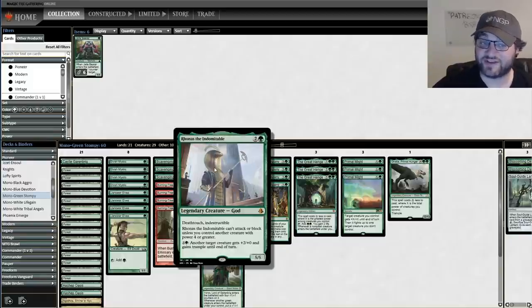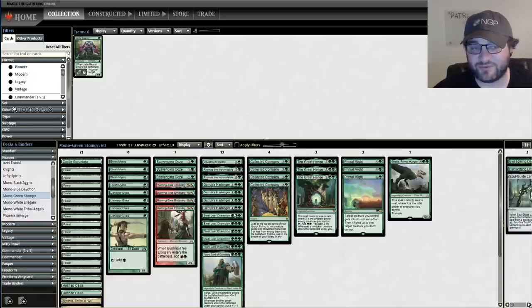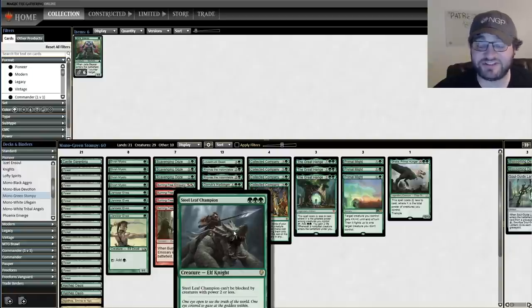Ronas the Indomitable does all kinds of stuff. It can't attack unless you have another creature with power four or greater, but that's something we can do - Garrick's Harbinger does it. Steel Leaf Champion is kind of a classic at this point - a five-four for three.